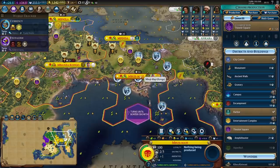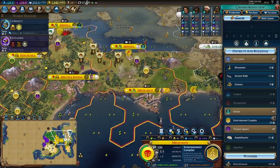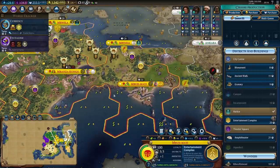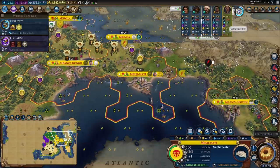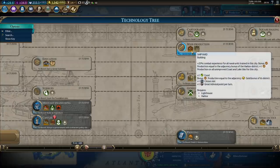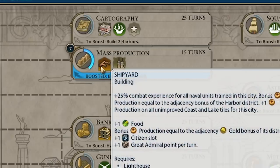Mbujimai finished the theatre square. I definitely want to get to work on the amphitheatre here since it's directly related to my win condition, but I'll pop down the entertainment complex first to lock in its price and prevent strategic resources from appearing and ruining my plans. My culture is a little weak right now so taking time for a monument would be very beneficial. I also need to start thinking about how to get to Mass Production - it's a huge part of my strategy and I'm seven technologies away. Getting the shipyard is my primary focus since it introduces so much production into my empire.